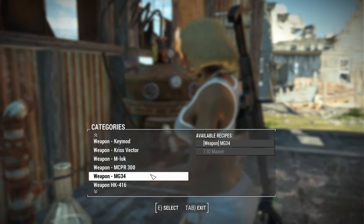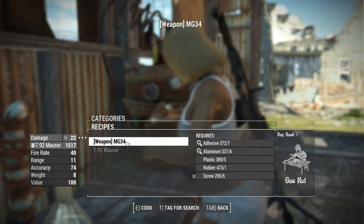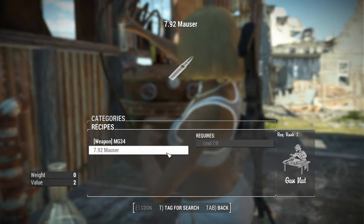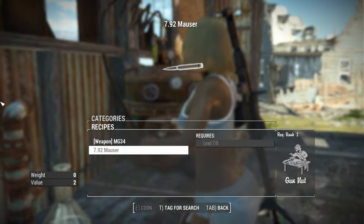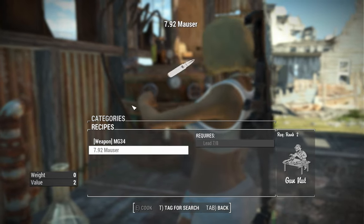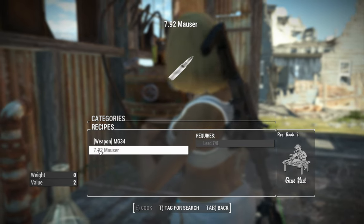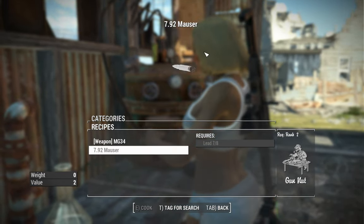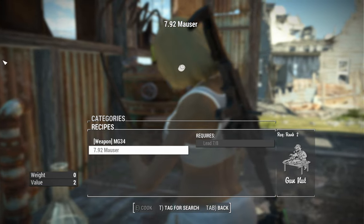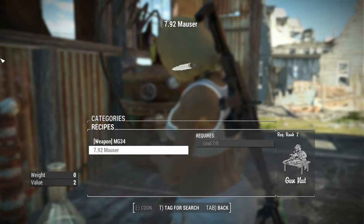In order to get this weapon, find 'weapon MG34' in the crafting subfolder. You're able to craft not only the weapon itself but the 7.92 Mauser rounds, which are proprietary ammo provided by this mod. For 8 lead you get 10 rounds — not as generous as other bullets, but still a pretty good amount of bang for your buck, considering it's only 8 lead. You get like 50 or so walking into the gym at General Atomics Galleria.